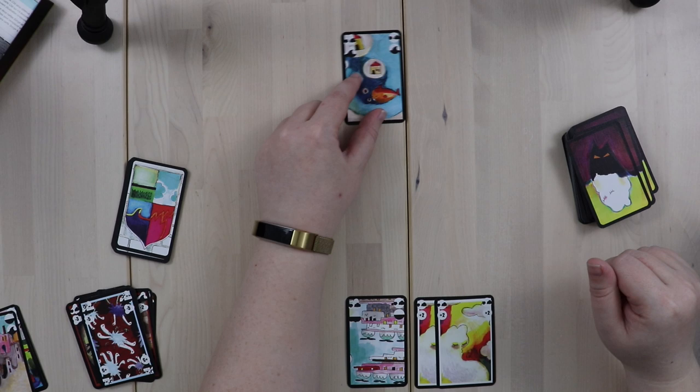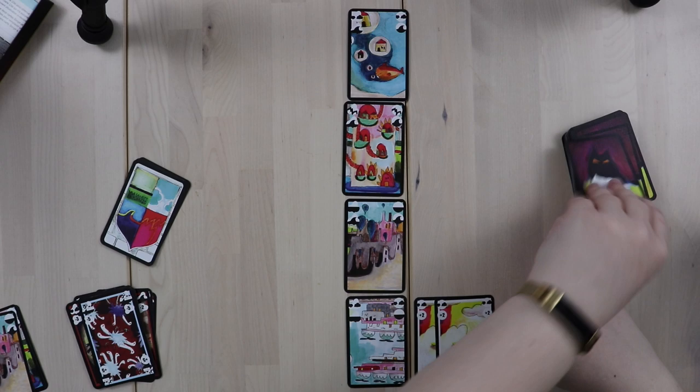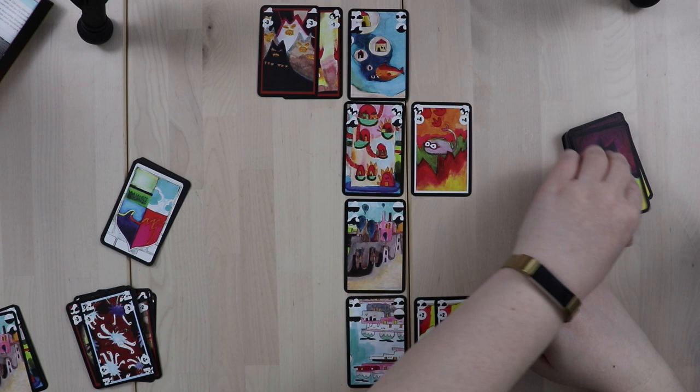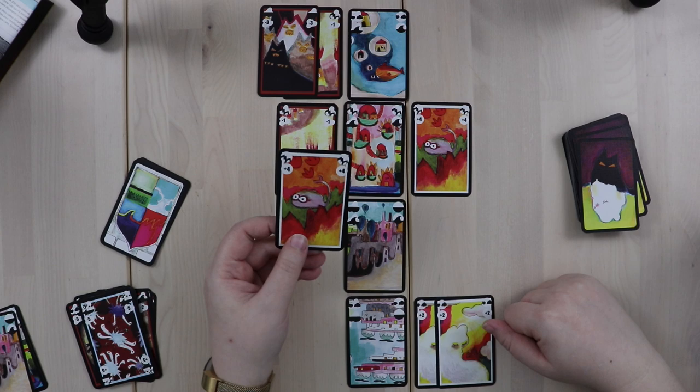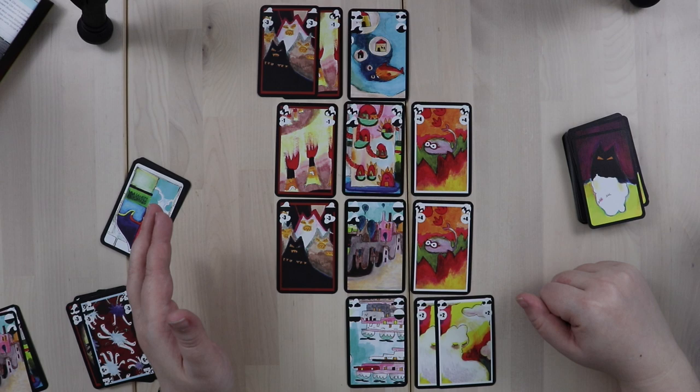I discard and do the balance check. Negative four, positive four — balanced, claimed for my score pile. Negative three, positive three — also balanced. Negative eight, positive eight — this city is also balanced. We discard those cards including the chaos card — good riddance — and the cities go into my city discard pile. So I've got three points of 12 in the game. We put out three more cities and draw two cards per city: negative one and negative three; positive four and negative one; positive four and negative three.